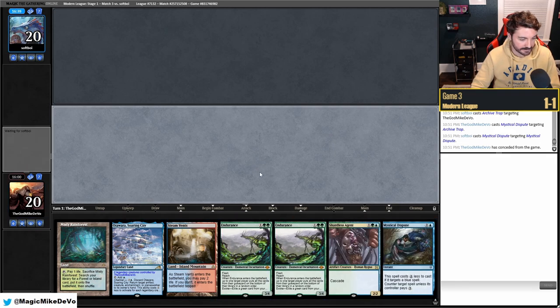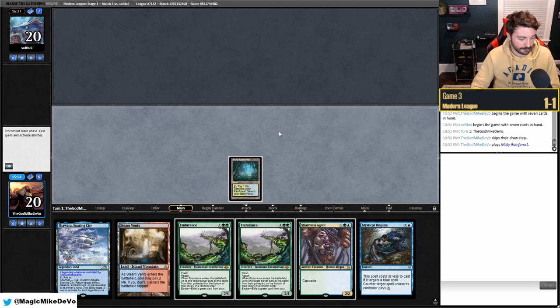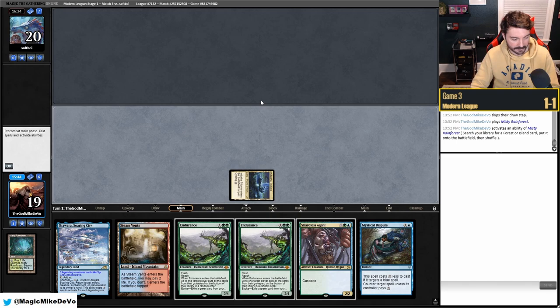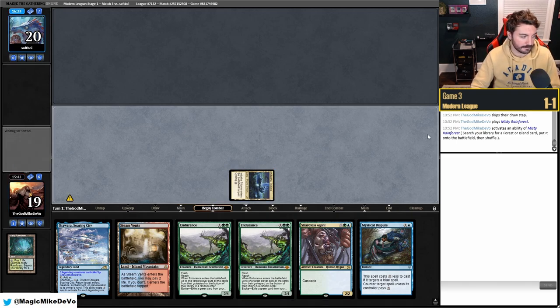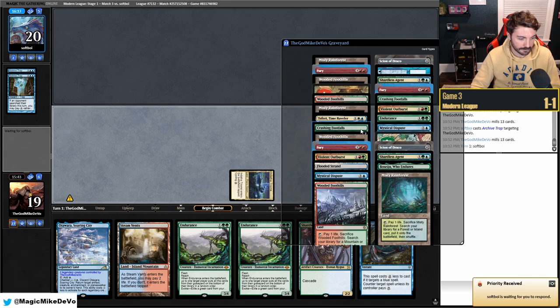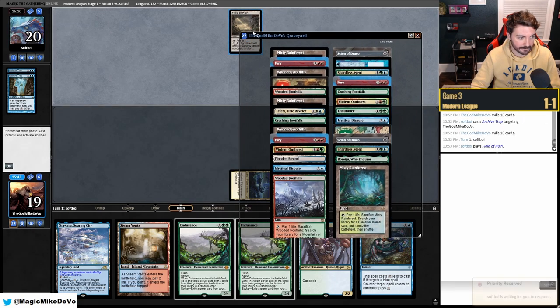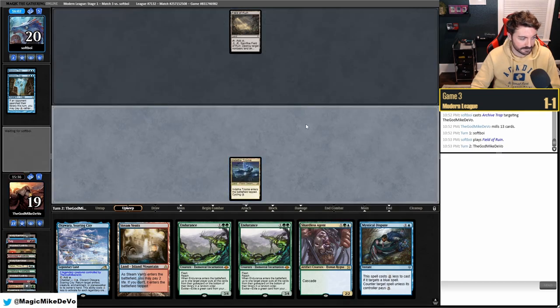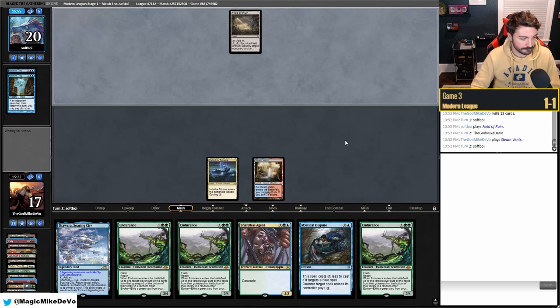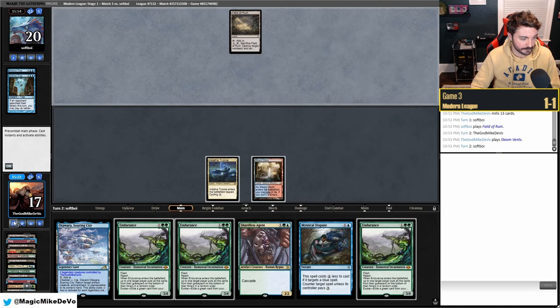This game three hand is pretty awesome — we keep. We don't have double-green for hard-cast Endurance but we can pitch it. We'd like to draw another fetch for double-green. We have some good early plays. We fetch Indatha Triome and suspend Footfalls to play around Archive Trap. They lead on a Crab. They mill and hit a double Archive Trap plus Field of Ruin hand — they let Field of Ruin land.